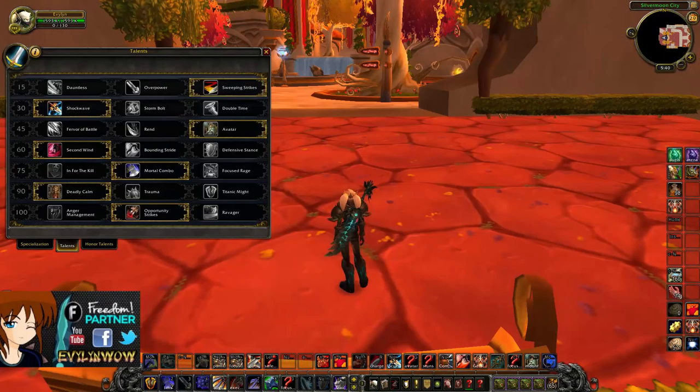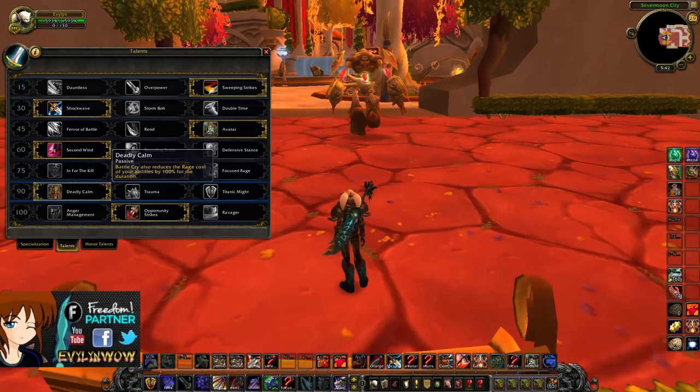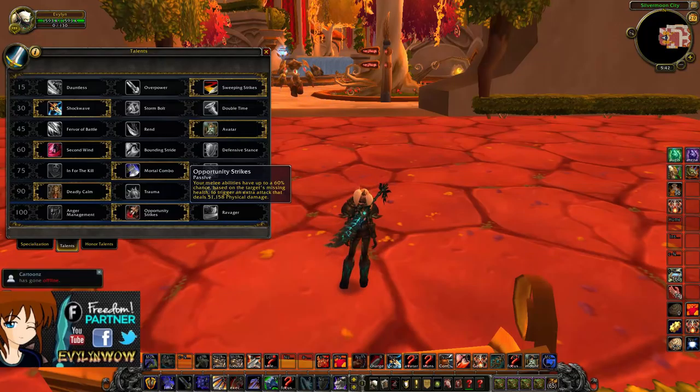Next up is Arms Warrior talents. First and foremost, Cleave is definitely strong — Sweeping Strikes connects to hit a second nearby target, allowing lots of AoE damage, which coincides well with Mortal Combo. Shockwave is by far the best choice here, letting you stun multiple targets. Next, you can go Avatar or Fervor of Battle depending on playstyle — Fervor of Battle does more damage on Whirlwind, but Avatar is such a strong cooldown at only 1.5 minutes. Next tier, take Second Wind — when you're in combat for five seconds you regen 7% of your health, so you never need to eat food.